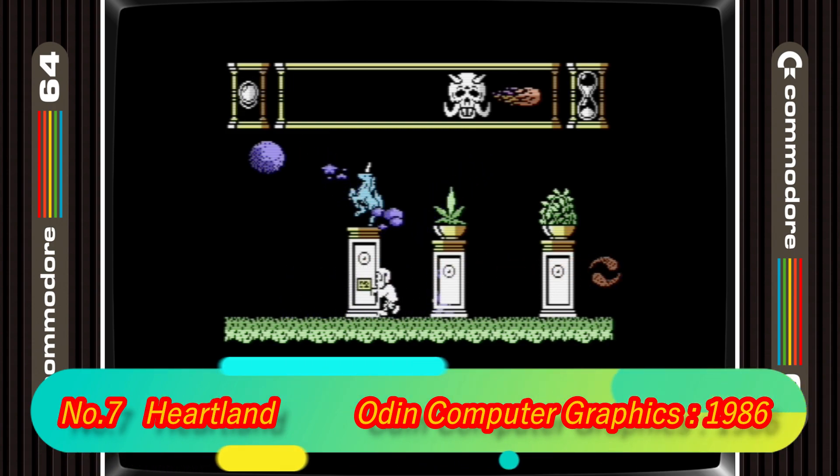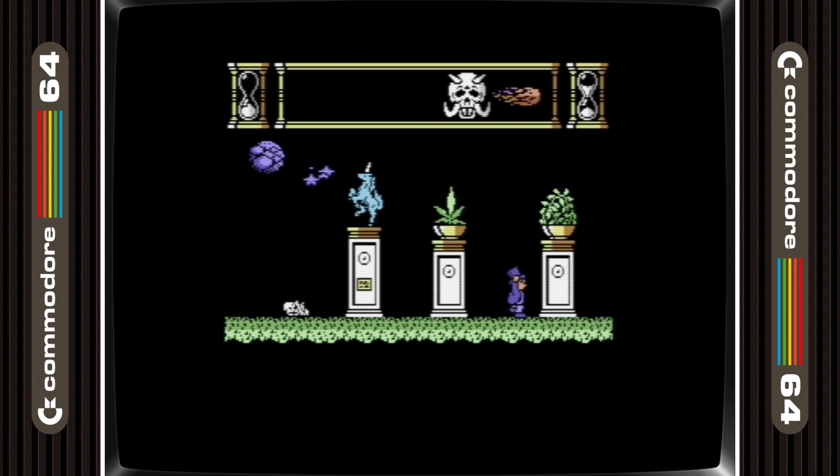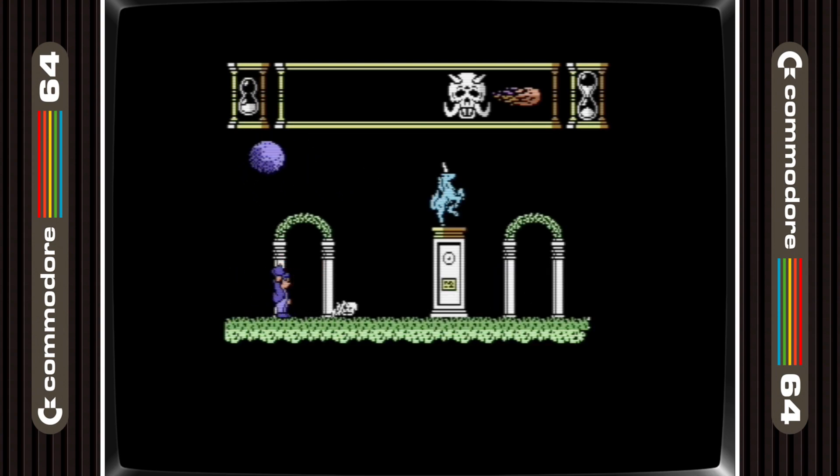In 7th place we have Heartland. This is a nifty looking adventure game. The graphics on the main character are lovely. The controls are a bit fiddly at the start for going through doors, but you quickly get used to them, and then the game becomes enjoyable while still being challenging enough to last a while.